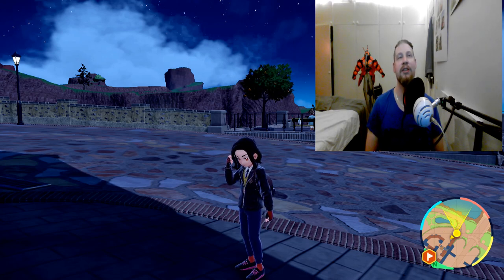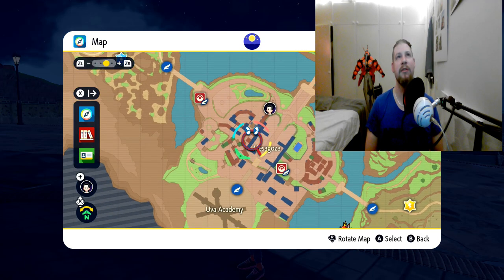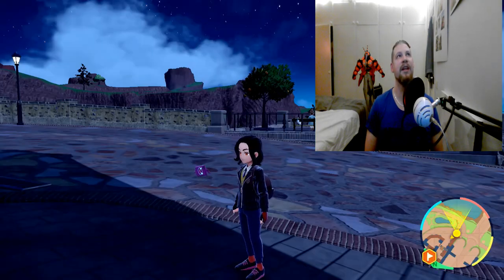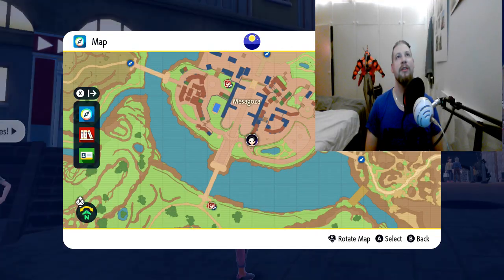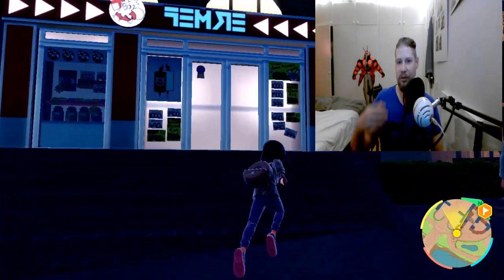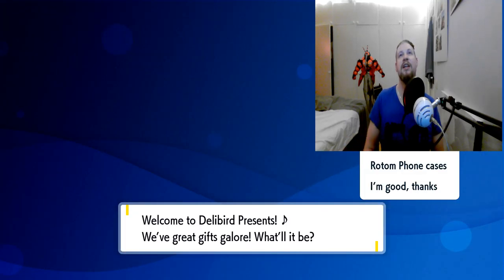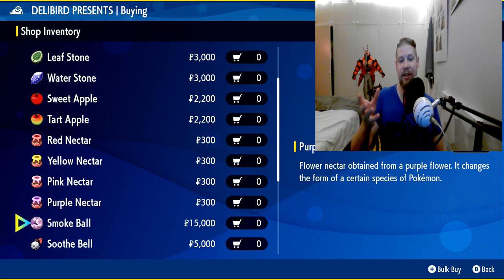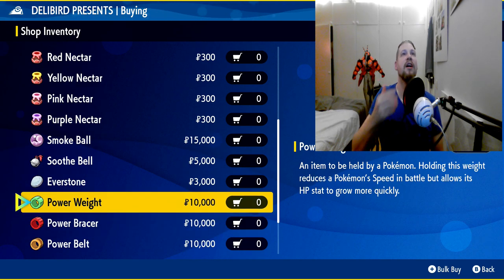First, what you want to do before going in is head to the Delibird shop down here. You fly either to the beginning or to the academy and move down here — that's where you can buy bracers. When I bought bracers, most of my mons are going to have speed EVs or HP, so on the general goods. If they are defensive, I only need five to get every HP set as possible, and then the rest I just need three of.